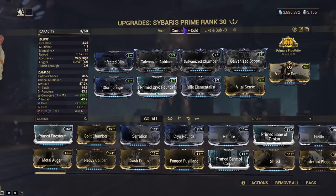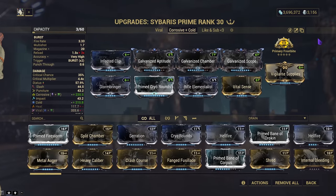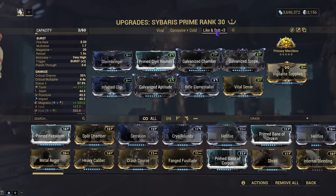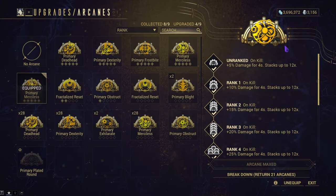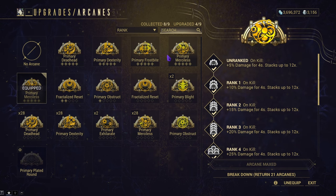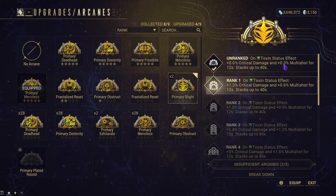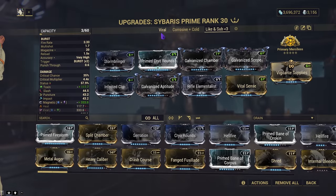The Corrosive/Cold build uses Primary Frostbite — a phenomenal arcane that gives more crit damage and more multishot, which is great. For the Corpus build, I use Magnetic — it helps with the Eximus units. If you have Primary Blight maxed out, use that over Primary Merciless since we're running Toxin, the weakness to Corpus enemies. I don't have it maxed because it's only in the Circuit and I'm not paying the ridiculous Platinum price.